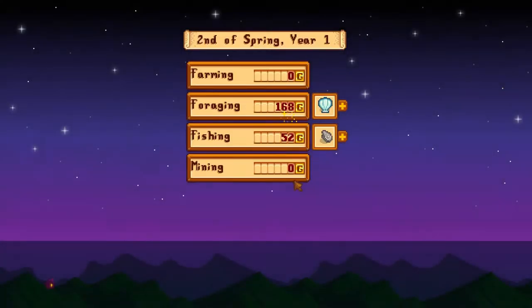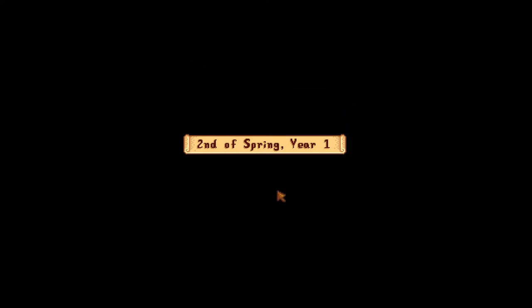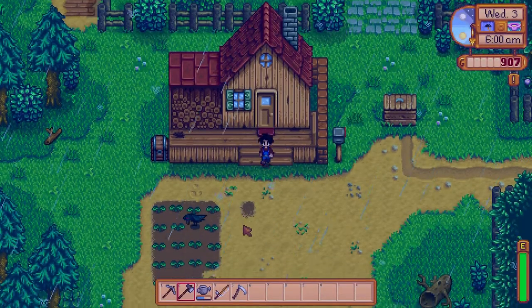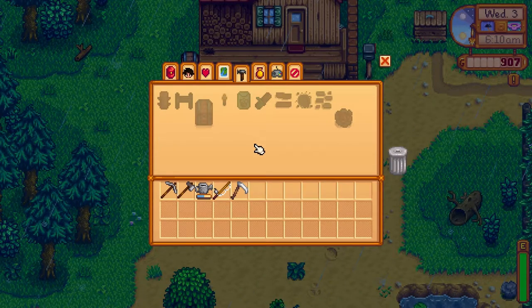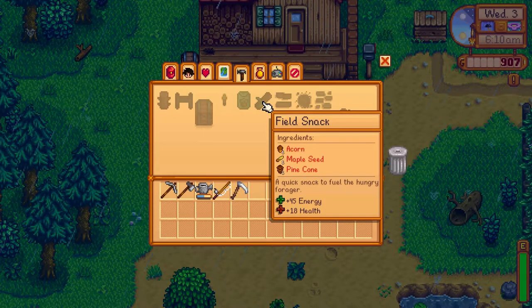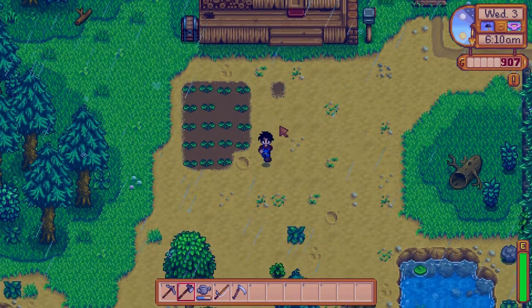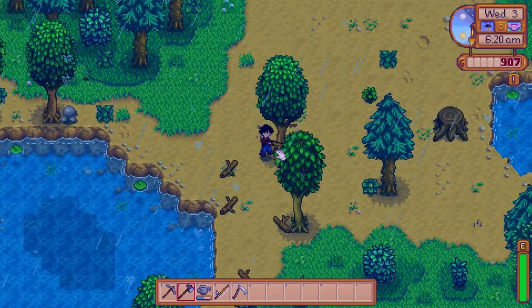We sold some things — look at that, that's good money right there. Definitely keep clams in mind. We're almost there with our parsnips, so close. Oh, it's raining! So, to craft the Field Snack we need horseradish, daffodil, leek, and dandelion. For Wild Seeds: acorn, maple seed, pine cone. Who eats that? That's terrible.